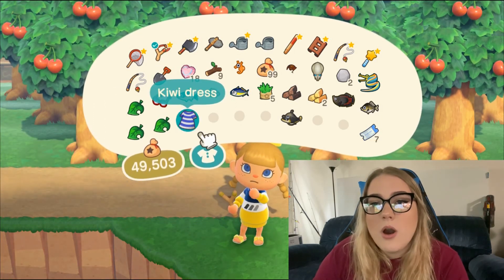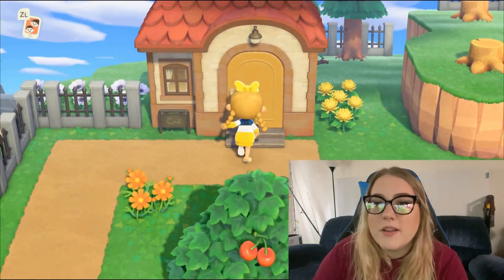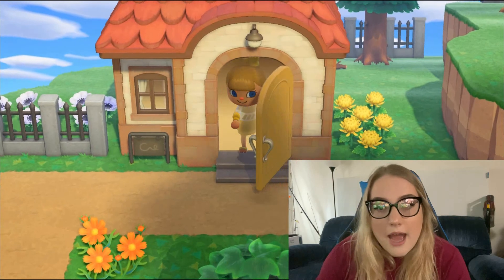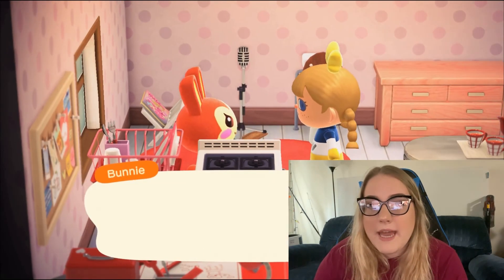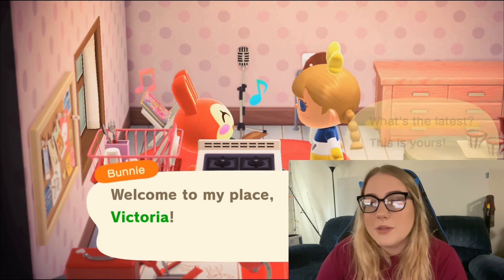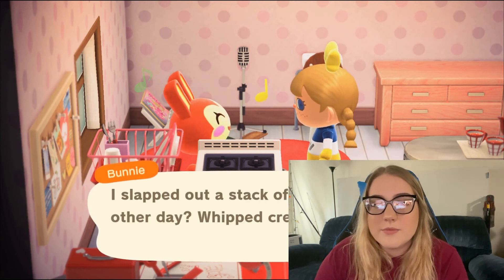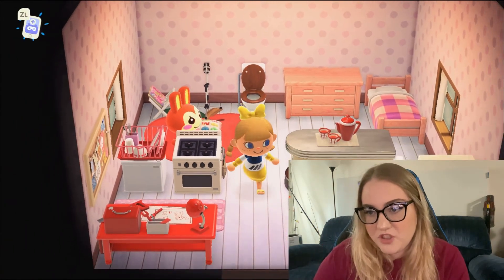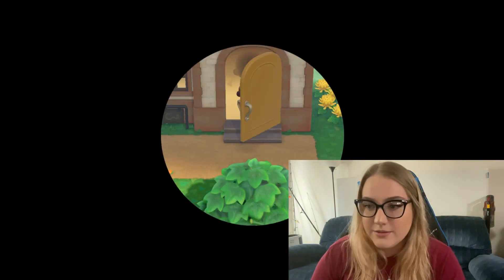Let's see what we got - oh, a kiwi dress! I can't put it on right now because I'm in a wand outfit, so I'll have to try that on later. This here is Bunny - I love Bunny, I think she's so cute. Her house is a bit cluttered, maybe it's because I give her too much stuff. Oh hi! Oh my gosh, she's so sweet, she's literally so precious. I think I had a Nook Miles task to talk to three villagers.